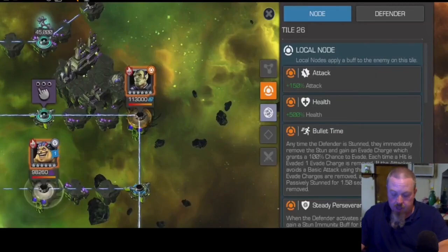He also has Steady Preservation — any time he does a special, he becomes stun immune. And he has Feats of Power: at one bar of power he gains fury, at two bars he gains precision, and at three bars he gains cruelty. So you need to bait out his specials consistently so he isn't gaining all those extra buffs.